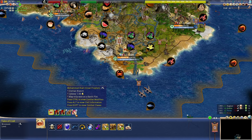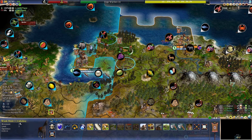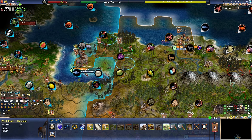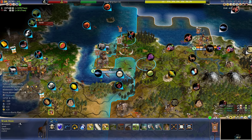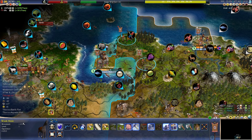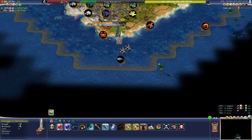I still have this great prophet, but I was counting on getting religion. Because with a holy city, I can get some special buildings — but I need a holy city for that, so I need to found a religion. Which I haven't done, because everyone else beat me to it basically. So that's a problem.